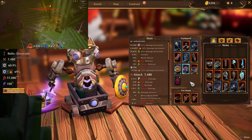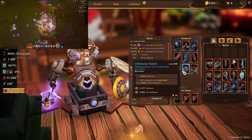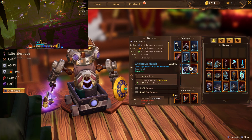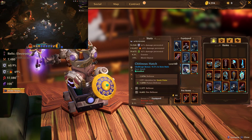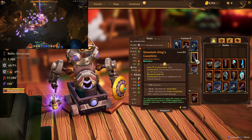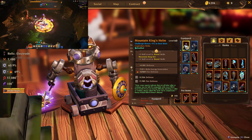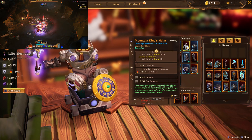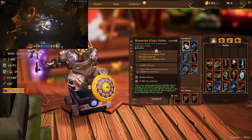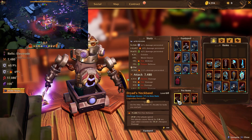For the other armor pieces: on the Hatch, priority number one is crit damage. You can also get relic energy generation and relic energy cost reduction on the gauntlets or helmet. On the helmet, priority is crit chance, possibly with levels to slug shot for extra damage — you can over-level skills past 10 and they still scale with damage. Relic energy generation or cost reduction can also roll there.